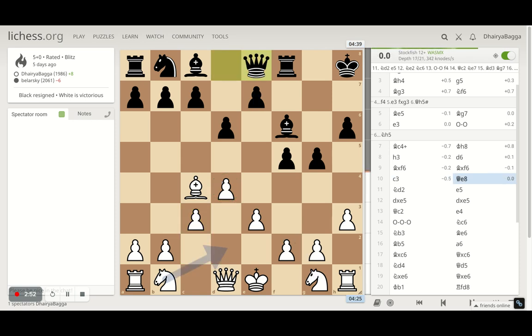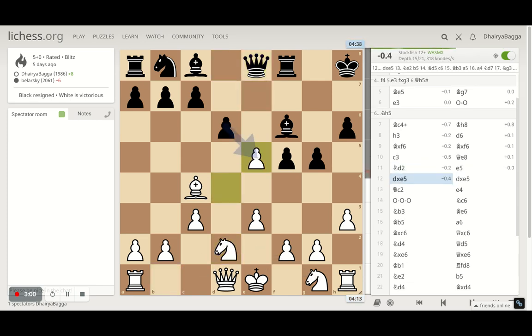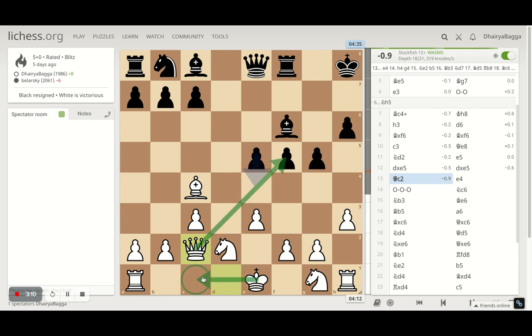Opponent goes for queen e8, preparing to play e5 next and break open the center. I went with knight d2. Opponent goes for e5 and I took there. Opponent takes back with the pawn. Then I place my queen onto c2 — I'm not bothered what opponent does next. I'm going to castle on the queen side, develop my other knight, and get my rooks lined up.